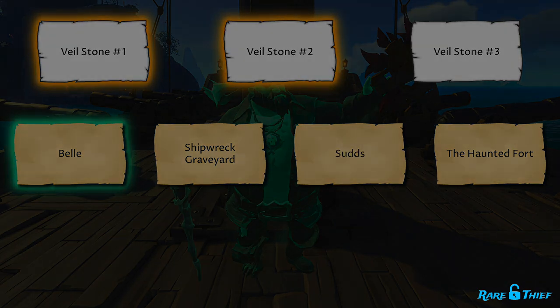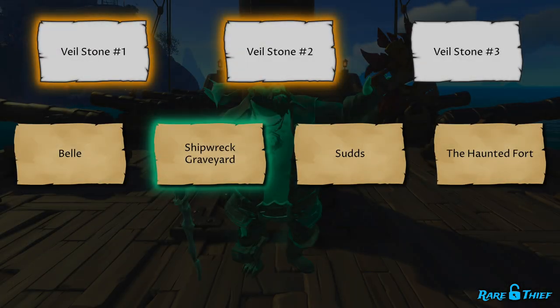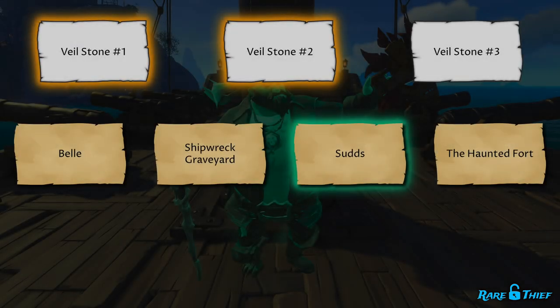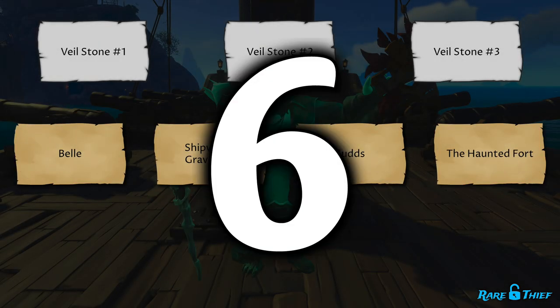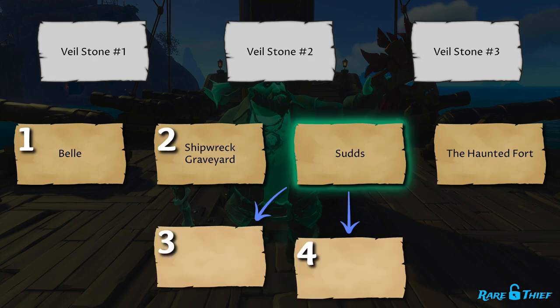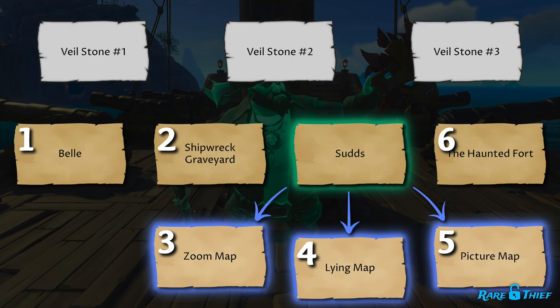The Bell module will task you with cutting down your foes in a land combat-focused quest. The Shipwreck Graveyard module will send you into a watery, exploration-focused quest. The Suds module will test your island knowledge with a puzzle-focused quest. Although there are four different modules, there are actually six possible quest types, because within the Suds module there are three quest possibilities: a zoom map quest, a lying map quest, or a picture map quest.